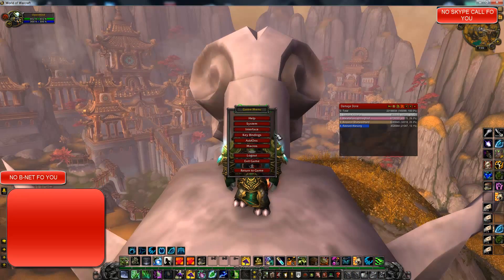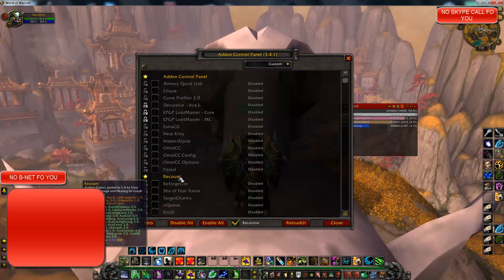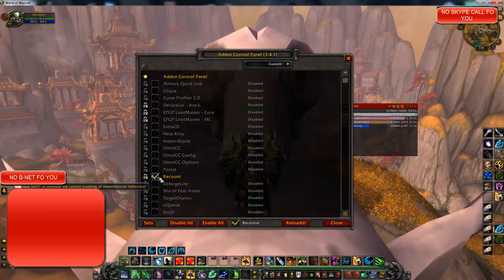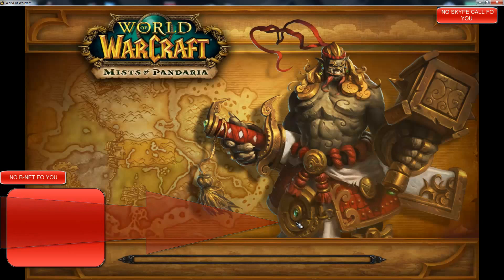Just for all intents and purposes, we're going to go back to add-ons and then we're going to want to disable Recount now, just to show you how that works. I'm going to click back on the yellow star, back on the check box, and now it says disabled on reload UI. I'm going to click the Reload UI button down here.